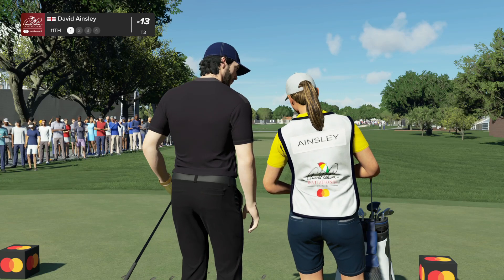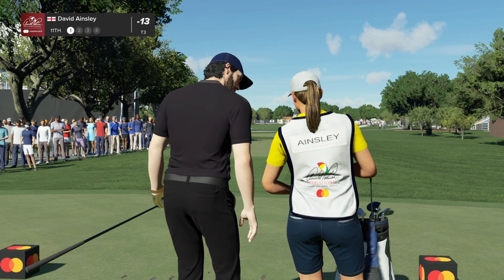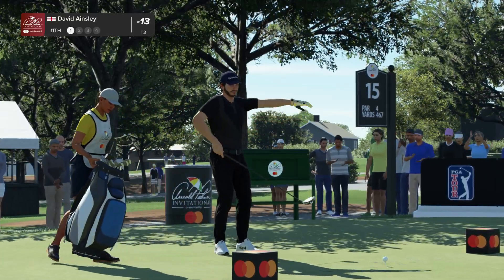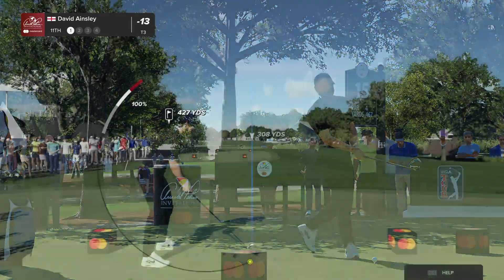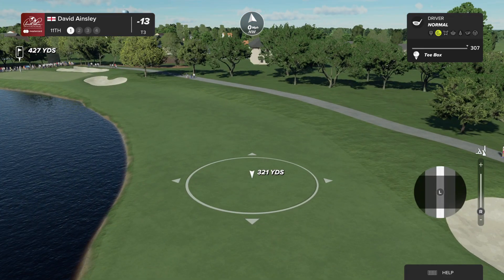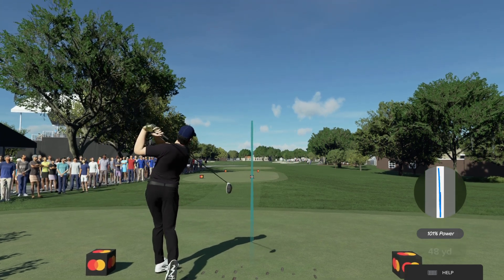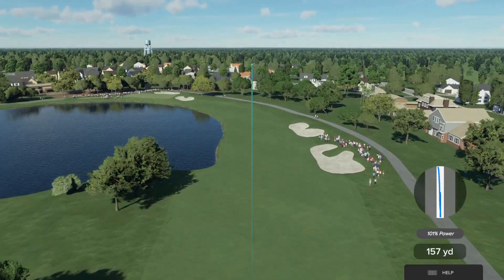The par four 11th resembles the par four third — the big lake on the left-hand side. It does; it just has a little more landing room on the left-hand side, however. But if you lay back, be prepared to go in with a long iron. If you take the driver out and are successful, you turn this challenging hole into almost a birdie opportunity.